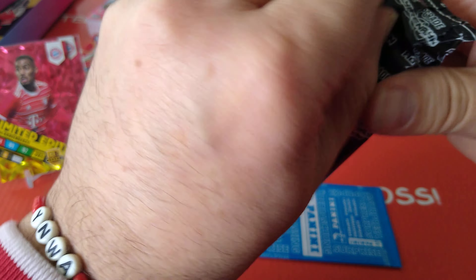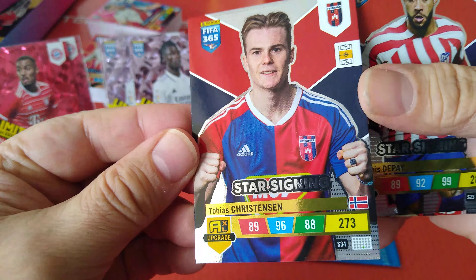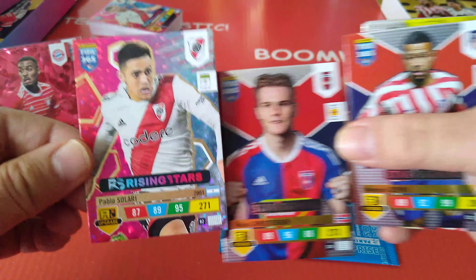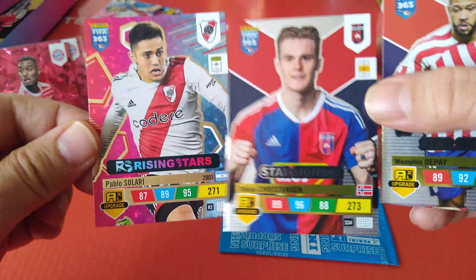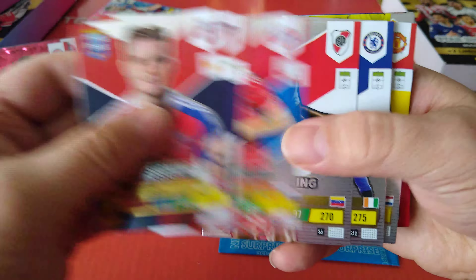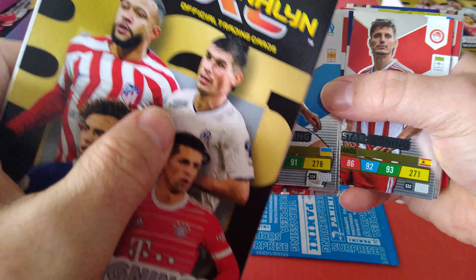Similar packaging to the Rising Stars. Different design as you can see - team colors in the background with Depay as well. The silver foil is on the name. Rising Stars looks a bit nicer design-wise I find. Tobias Christensen, Norway at Fehervar the Hungarian club. Depay. Rondon, ex-Evertonian at River Plate. Fofana, the other one at Chelsea. Malinovsky, the Ukrainian, is the one on the cover at Marseille.